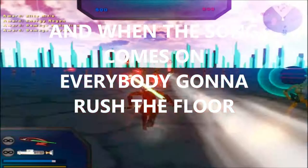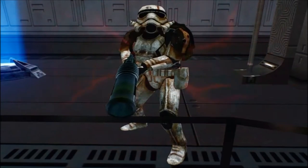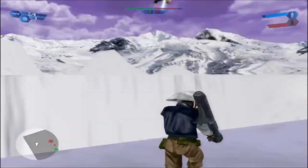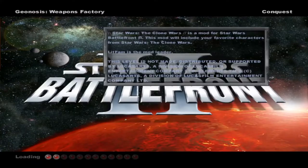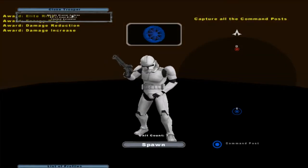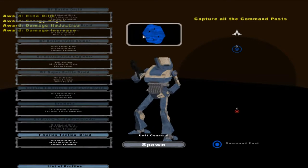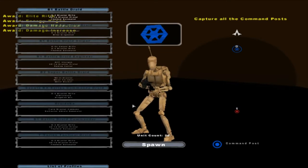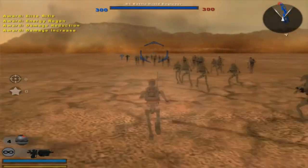Hello everybody, and welcome back to part 2 of Star Wars The Clone Wars version 1.0. Today we go on the Geonosis Droid Factory map, which is just more or less a test map. We'll play as the droids, because we don't really do a lot of droid gameplay.